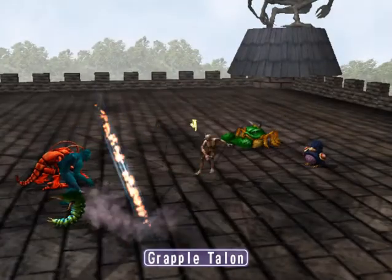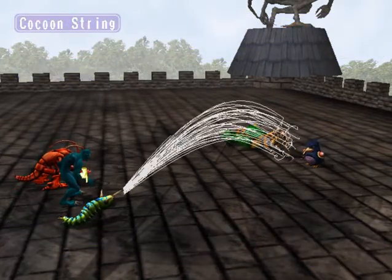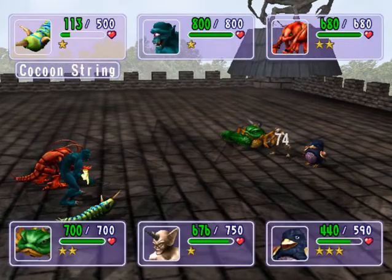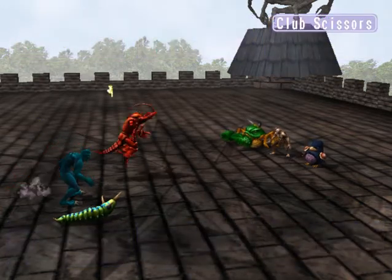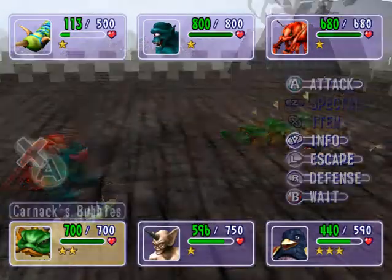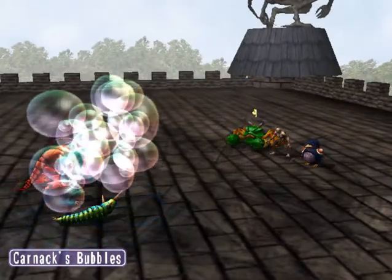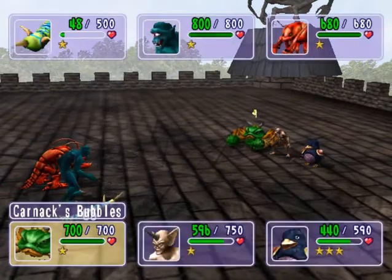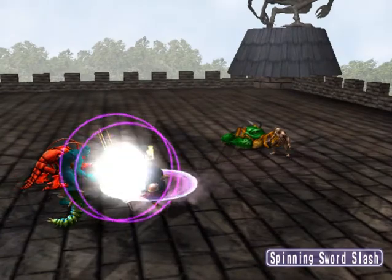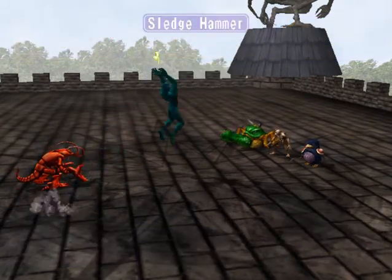Let's get him! Cocoon string — that looks nasty. Club Scissors — what a weird name for an attack. Now it's time for our guy — Karnak's bubble attack. He's just barely alive but Penguin Soldier will finish him off. Done — one down, two to go.